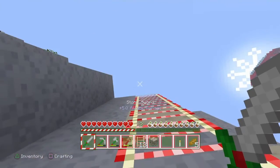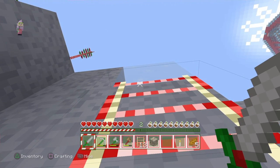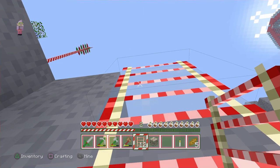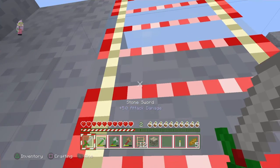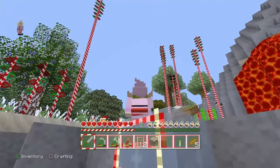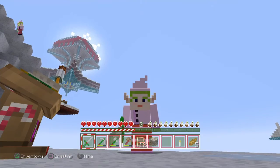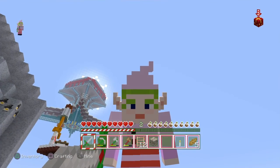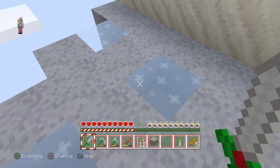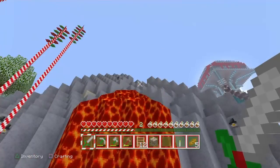I equip myself with a sword. Oh, that's ice, that block. It maybe wasn't so good to have that. Oh, do you hear the lava? Look at this. They're like ice. And we have... Oh, I see a horsey. Here we have lava.